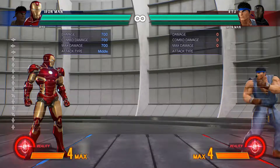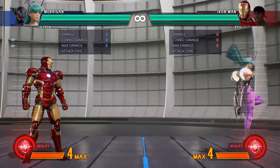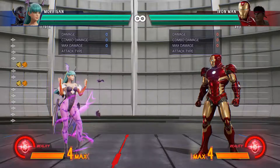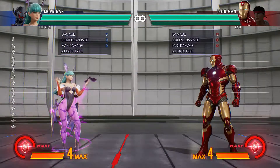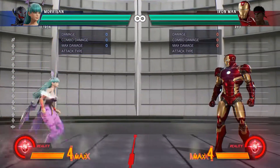Now I'm going to change characters because some characters have unique options specific to them. Here we have Morrigan — she has a very unique forward dash where she levitates in the air. You can see that even using the regular two-punch macro. Her back dash is like that too. Not every character has the same movement option, and that uniqueness gives each character more options. Her air dash is kind of like that too. Also, Morrigan's jump is a lot quicker than Ryu's.